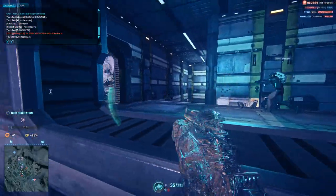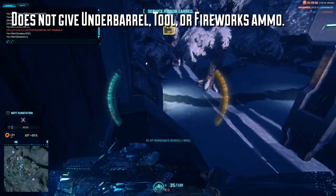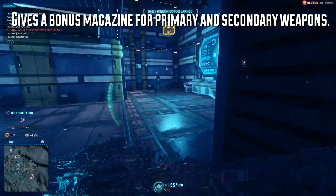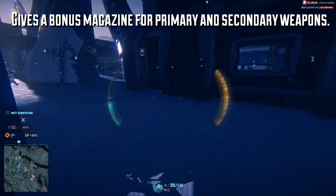It's worth noting that the ammunition belt will not give you additional underbarrel grenades, smoke, or shotgun ammo, and it also does not affect the fireworks launcher. You do, however, get an extra magazine per rank of the ability for both your primary and your secondary weapon.